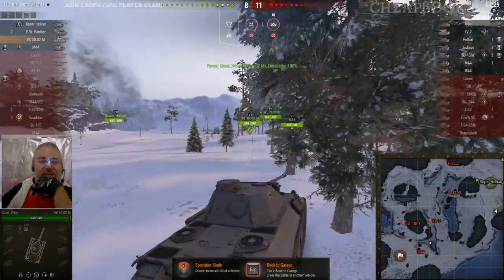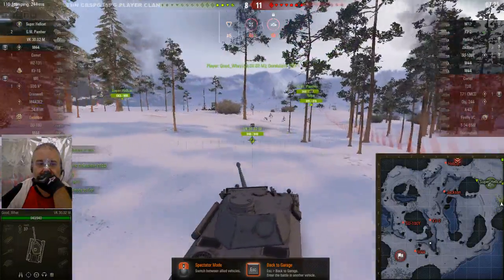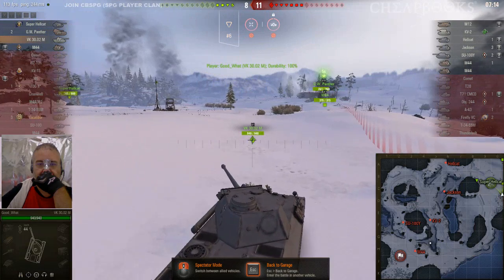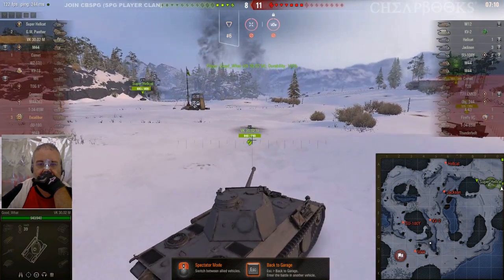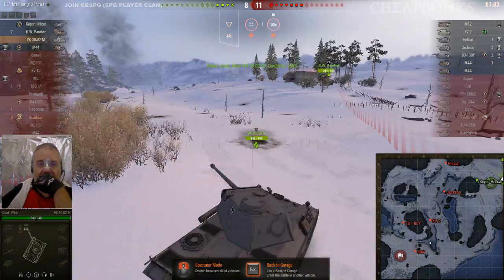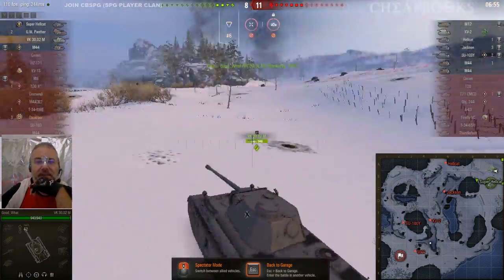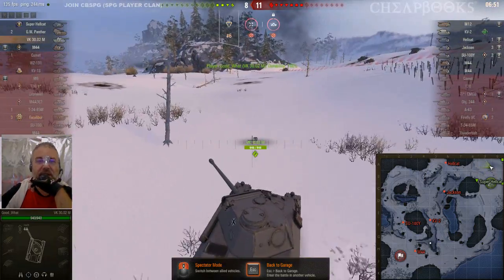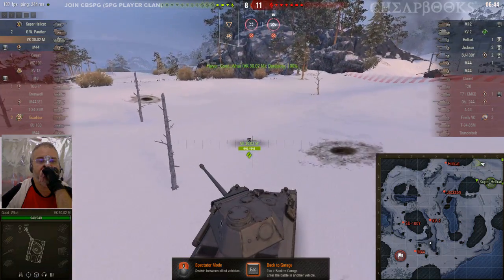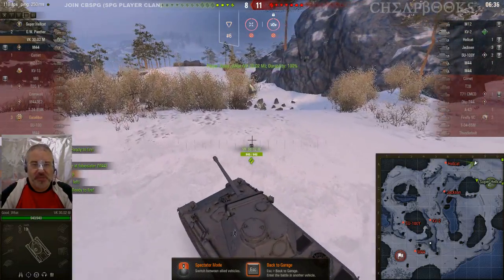I don't remember the hit points for the Hellcat. Hopefully he's smart enough to stay low over here — it looks like he's doing the right thing. I would go up and spot, then come back down and go to another spotting position. He could have taken a nice spot over there, but he went too far. He should have gone up more this way because of the gap.